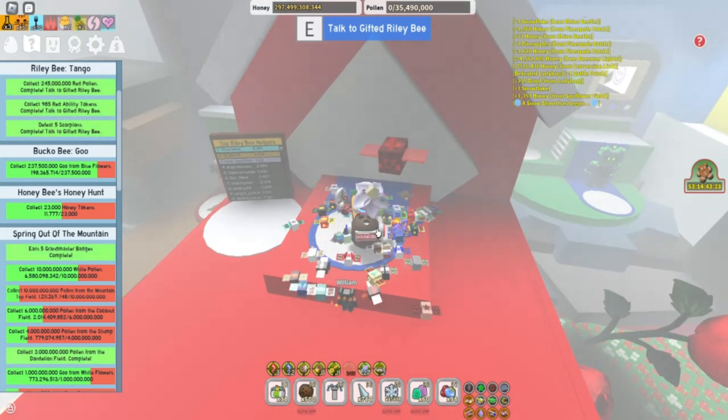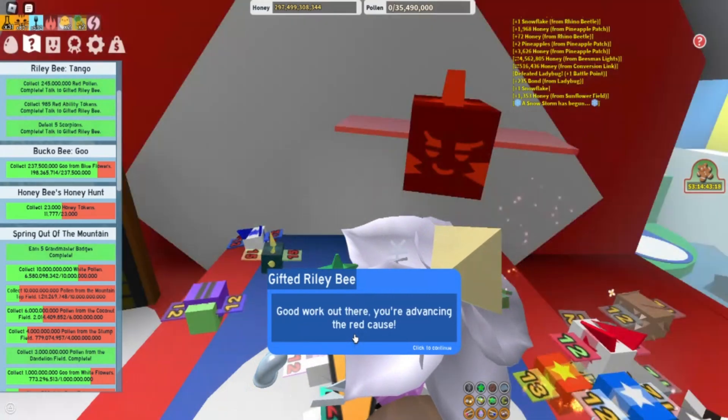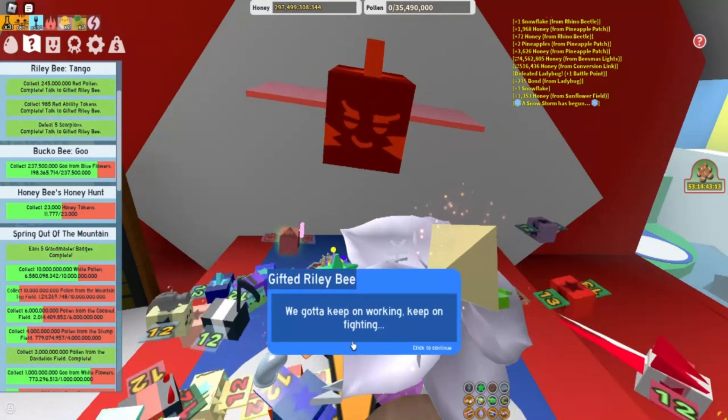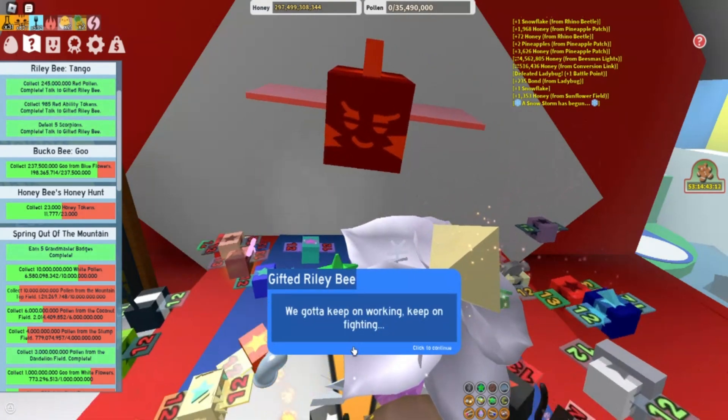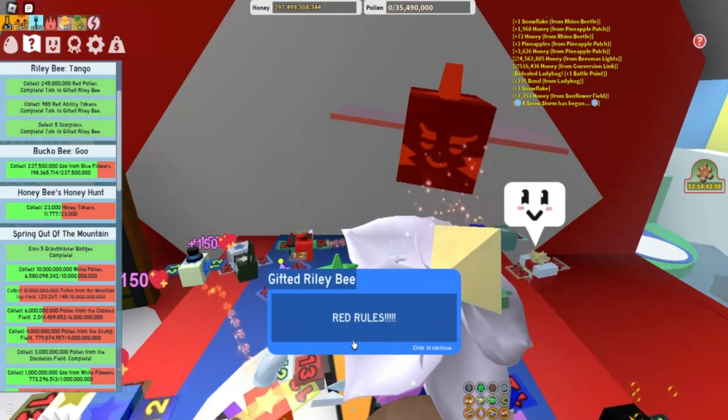Let's go ahead and talk to Gifted Riley Bee. He says, ride on, ride on, ride on. Good work out there, you're advancing the red cause. Here's a red extract to help you advance even more. We've got to keep on working, keep on fighting, keep on keeping on to keep ahead of the blue bees. Red rules.